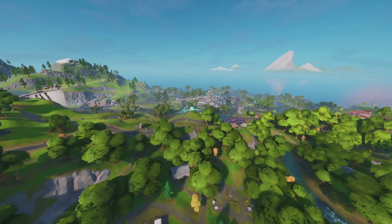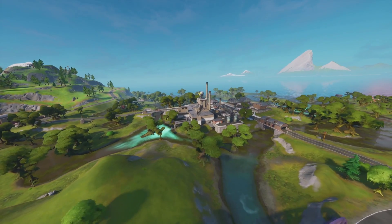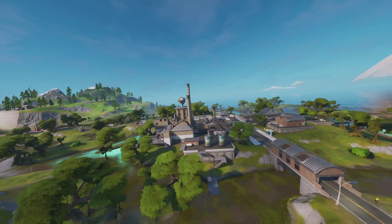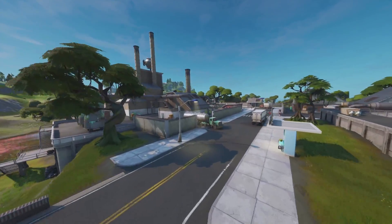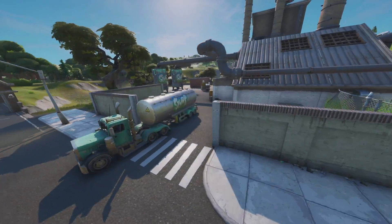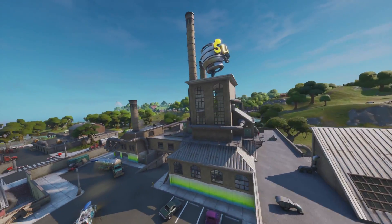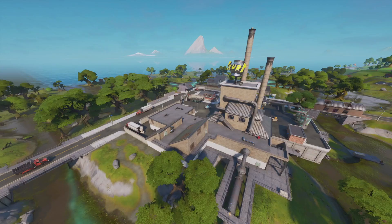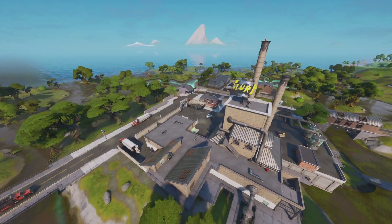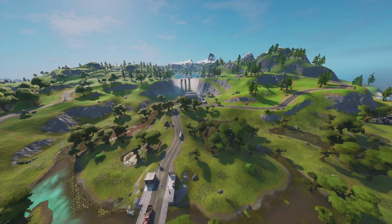Next up we've got Slurpy Swamps, which is probably going to be one of my favorite locations. I love the vibe this slurp factory is giving - we have all of the slurp design with the slurp truck, this awesome factory design with the slurp on top. This is clearly where the slurp juice is created - a really nice concept and a great addition from Fortnite Battle Royale.